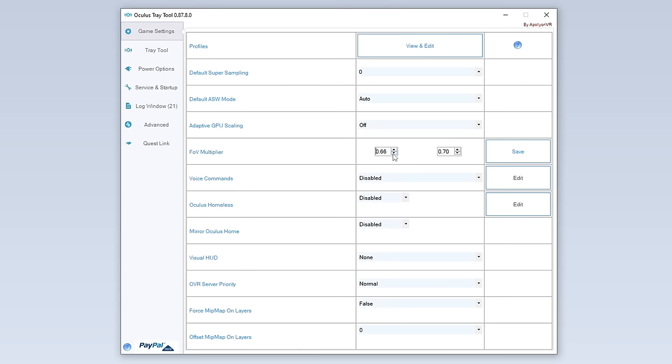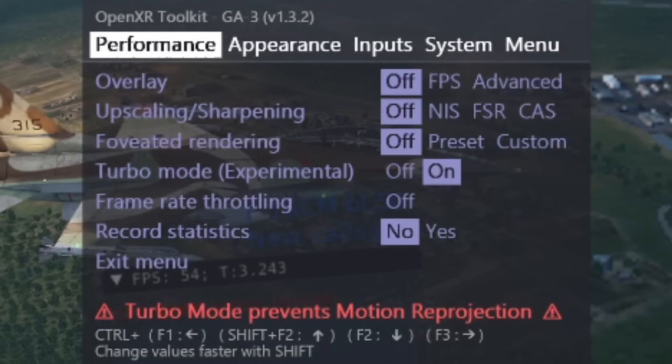This is super important and I want you to type in the comments that the chicken is not blue, but green — just so I know that you followed these steps. Now you are ready to go in-game, but I want you to do one more thing once you are in-game: press Left Ctrl F2 to open the OpenXR Toolkit, and set Turbo Mode to On with either the Quest 2 or Quest 3. If you notice that with Turbo Mode on it starts to stutter heavily, just turn it off.